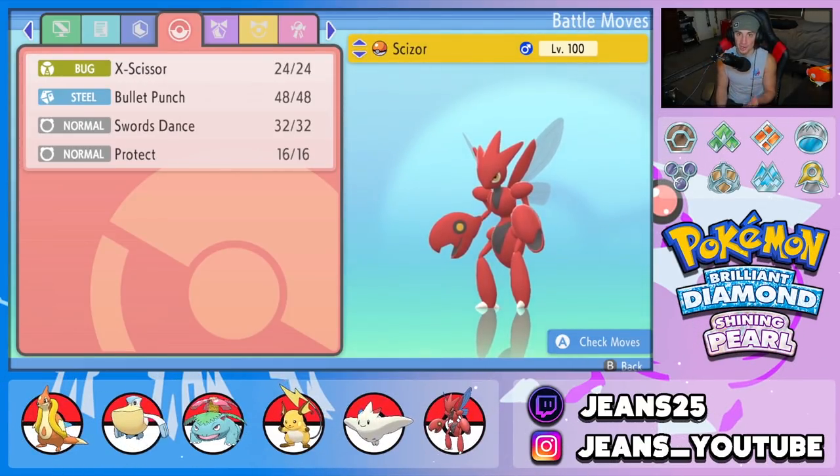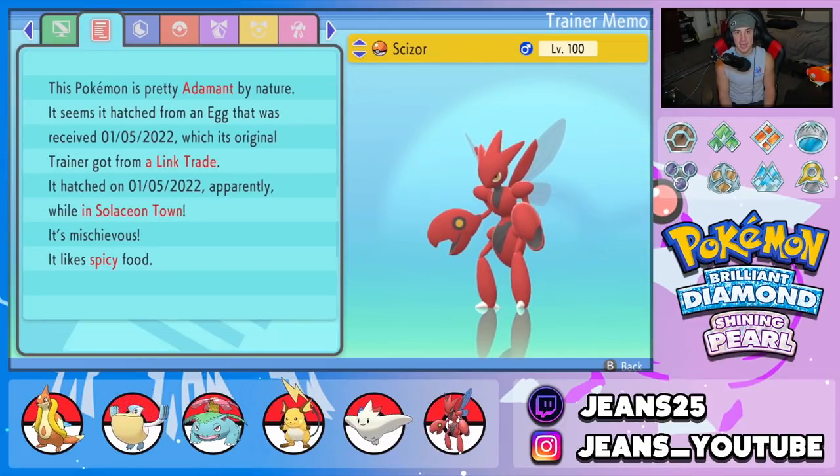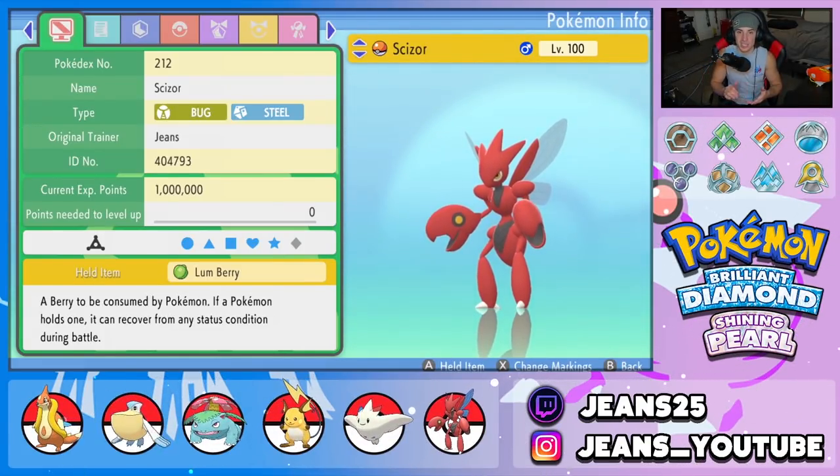Last Pokemon is Scizor, which just like Togekiss can come in on any team and do so much work. We've got X-Scissor, Bullet Punch, Swords Dance setup, and Protect — standard move set. EVs are HP and Attack with Technician ability. Nature is Adamant and the item is Lum Berry to protect it from all status conditions. If you want to check out this team, the full Pokepaste is in the description below.